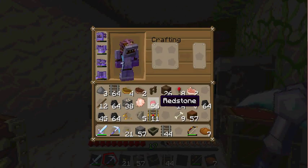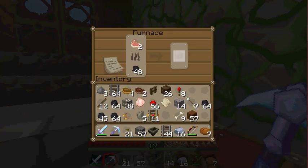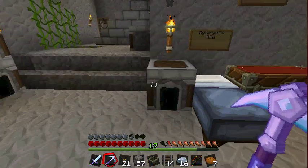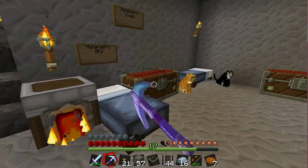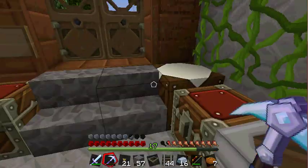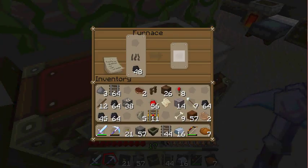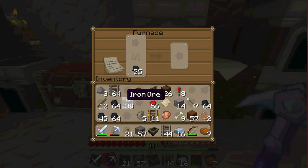Let me cook up some food. Let's put the rotten flesh in there, some seeds — seeds go in here. Cooked pork, cooked chicken. I need to cook up some iron too. We've been really low on iron since I've been using up a lot of tracks.